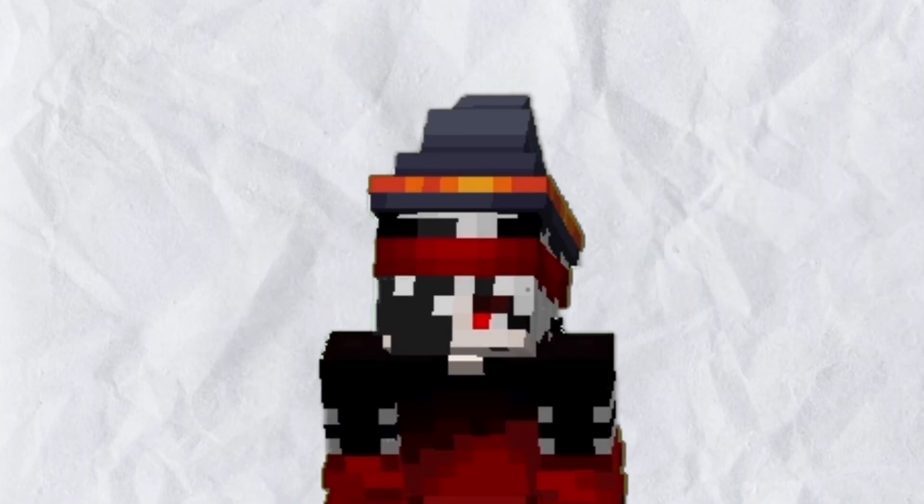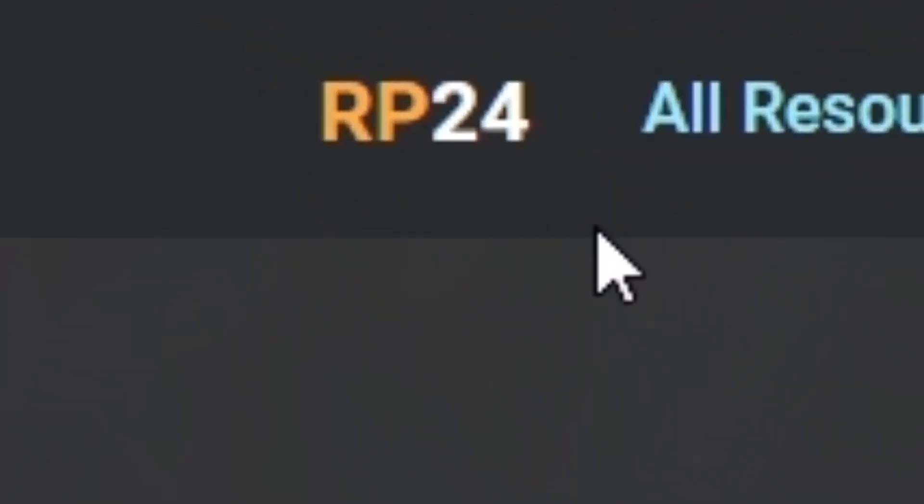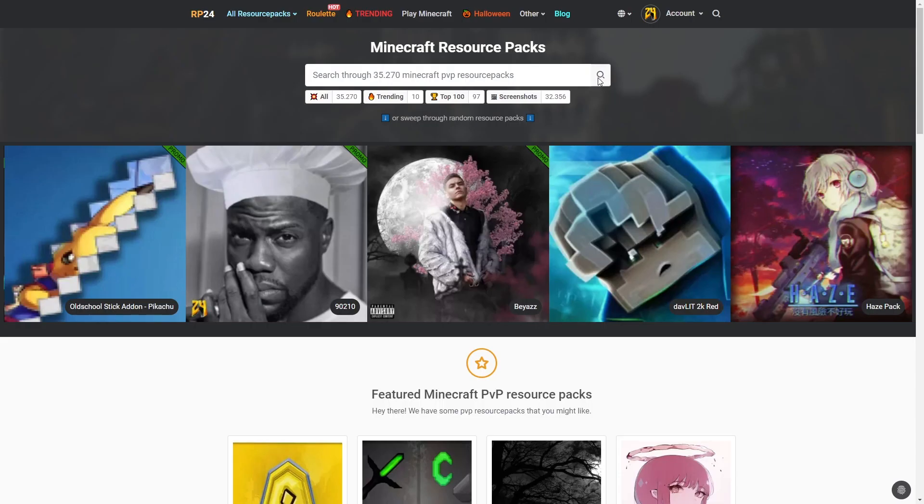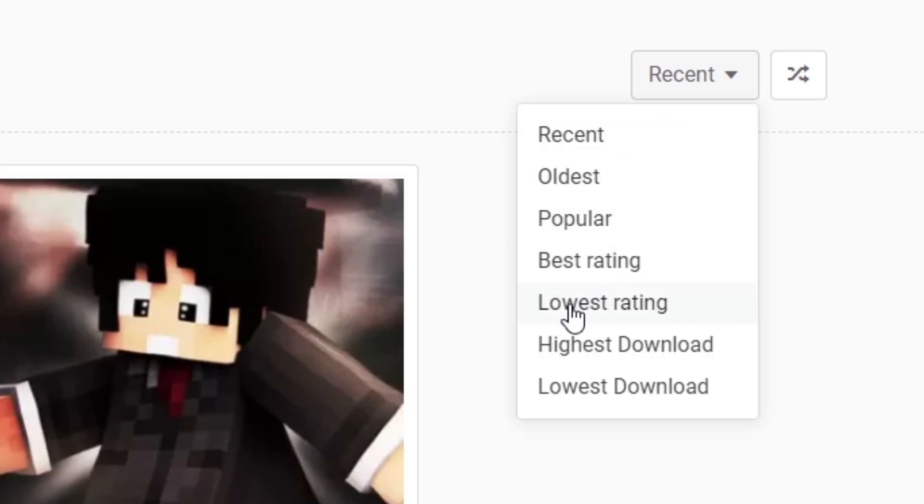Today I found the worst rated Minecraft texture pack — but are they really that bad? Let's find out. I almost got a virus. This website is called rp24 and there are 25,000 packs on it. You just click and go to lowest rated.